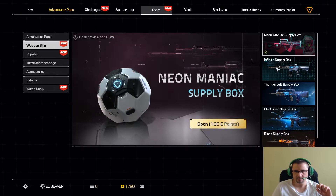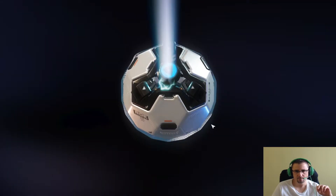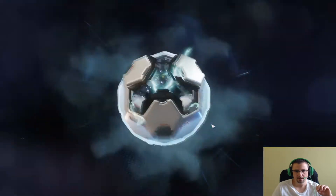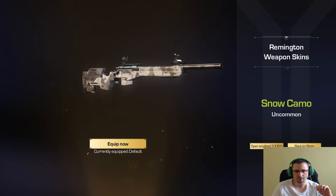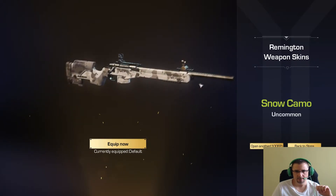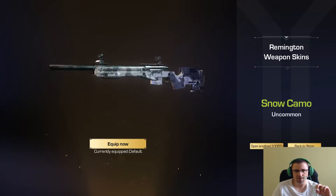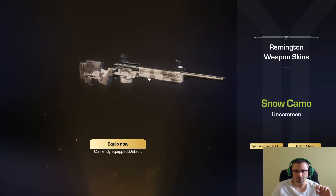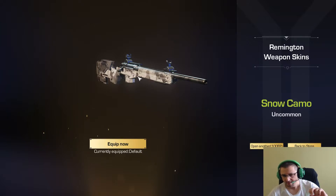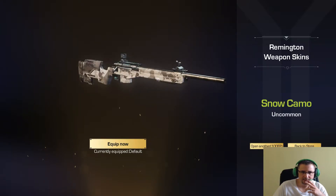Vamos hacia atrás y vamos a abrir una de Infinite. Esta es la Remington, qué guapa también esta skin de la Remington. Muy chula. Luego haremos un vídeo reto en el modo entrenamiento, para ver cuántos bots soy capaz de matar en una partida. Ahí utilizaremos las skins, así veremos lo chulas que pintan en partida.